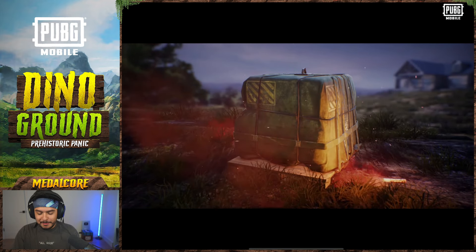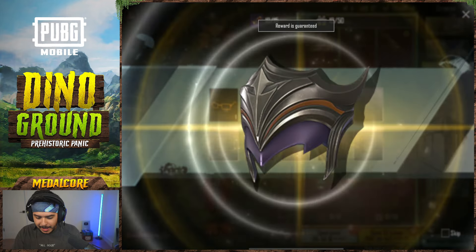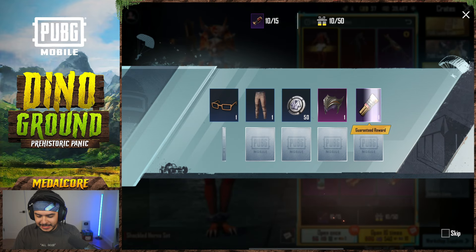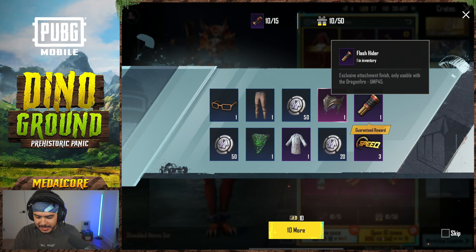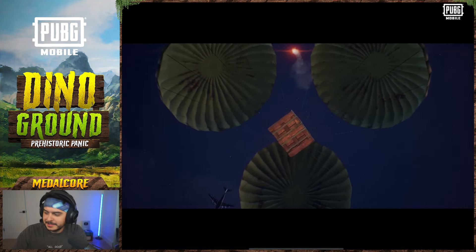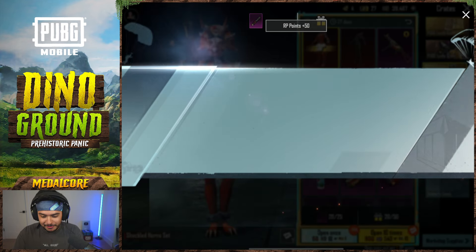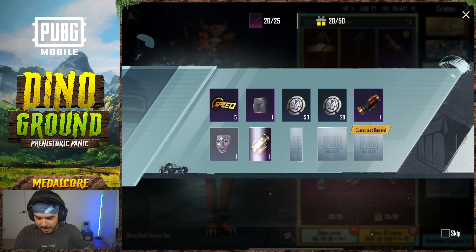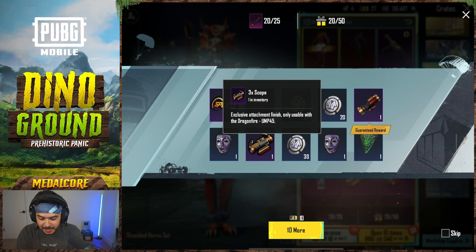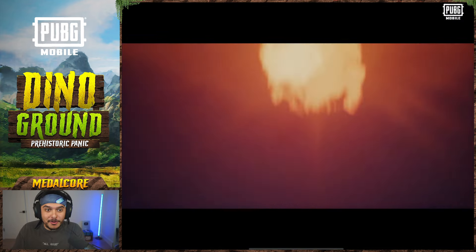Can we get the upgradable UMP with the free openings? We got the assassin mask. There's the guaranteed reward, which is the flash hider UMP. This is exciting — I've never seen them do this in the game before. Nice, we got the 3x and the 2x scope. Normally those cost thousands of UC and now we can get them just from opening free crate coupons.